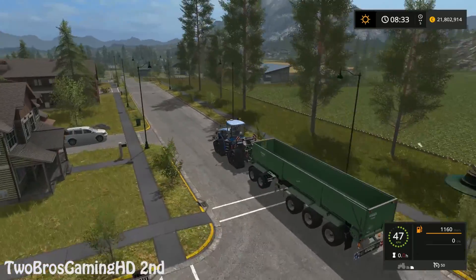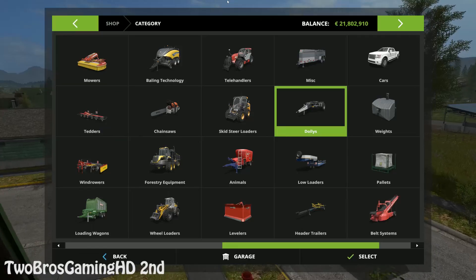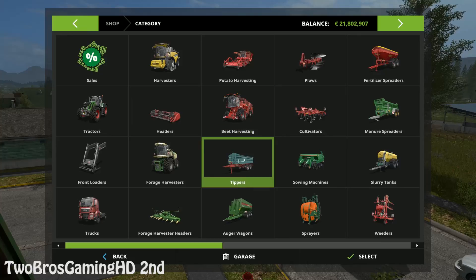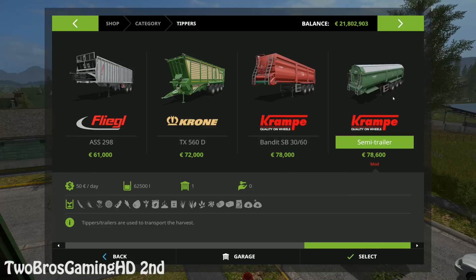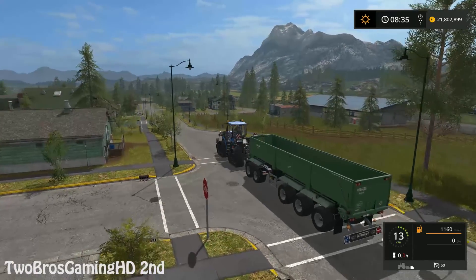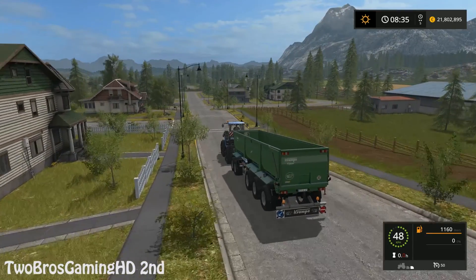This wagon right here is probably the biggest wagon I have ever tried in this game. It's a little bit hard to steer when it turns on the middle of the body, but I think this is actually looking pretty good. I don't even know what the capacity is on that wagon — let's check that out. The capacity is 62,500 liters. It's just a little bit bigger than the other one. Full throttle down to the harvester — let's go ahead and empty that harvester.